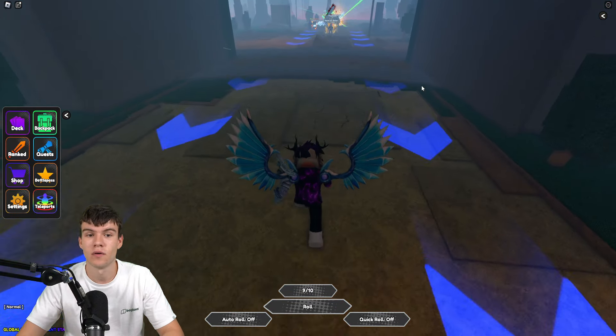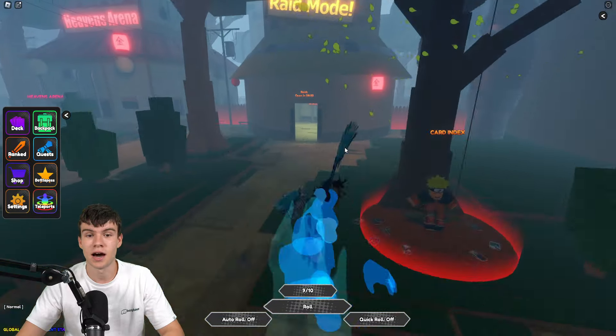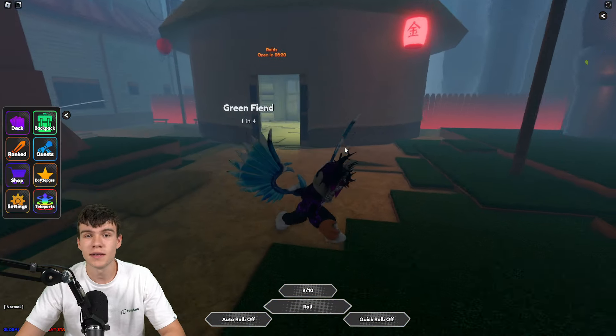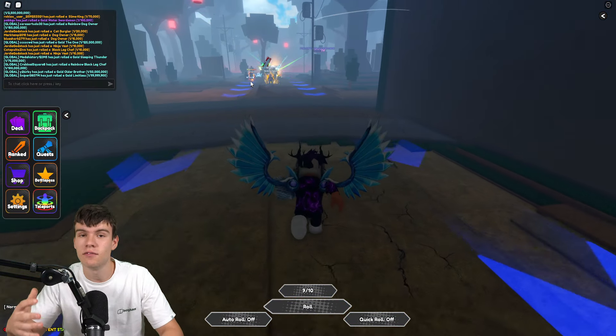Without further ado, let's redeem all of the newest codes in the game. To claim codes in Anime Card Battle, go to the left, open up the Roblox chat, and type your codes in there. These are in no particular order, so let's get into it.